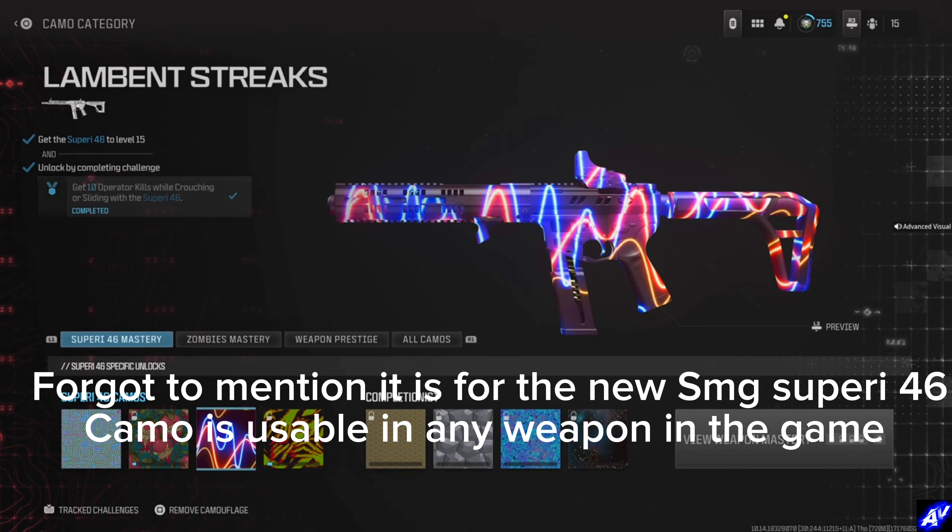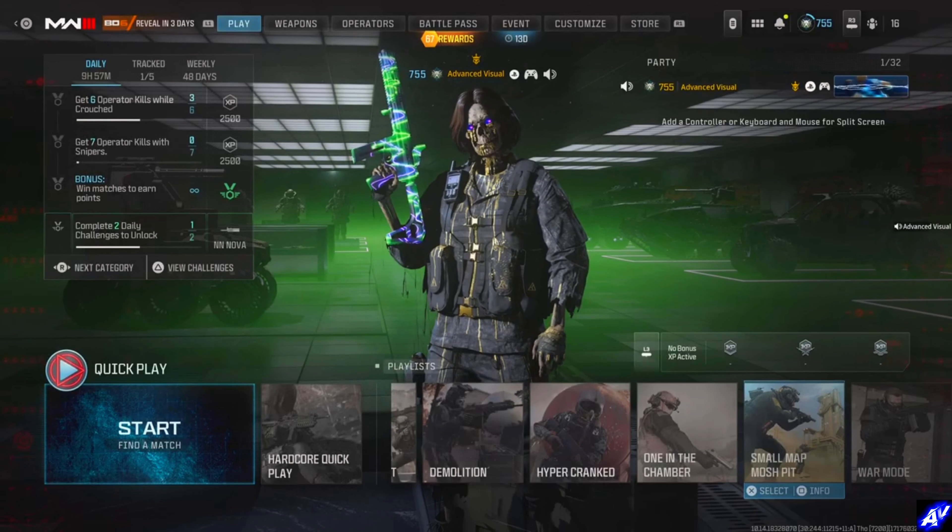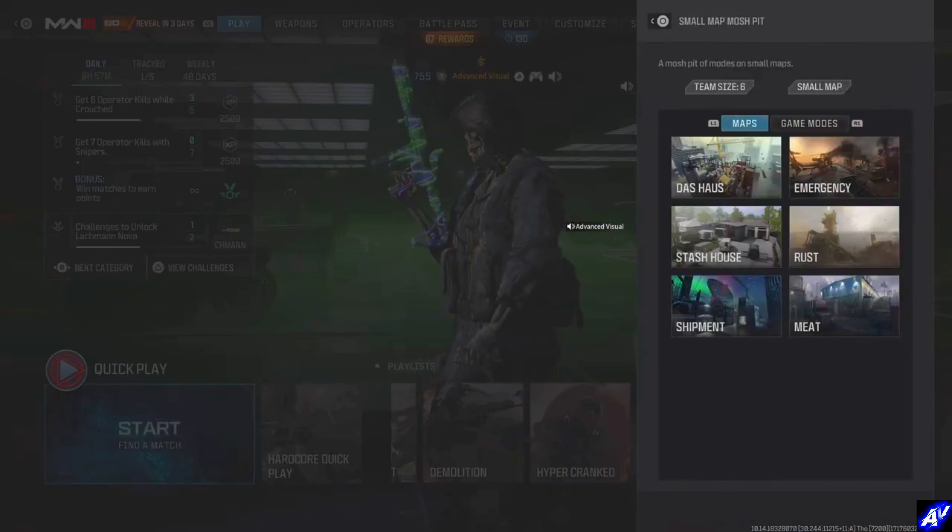The first camo, Lambent Streaks, will be for multiplayer. Before you can do the challenge you need to get this gun to level 15, and once you've done that the challenge is pretty simple — all you gotta do is get 10 kills either while crouching or sliding. I'd recommend the playlist Small Map Mosh Pit; you should be able to get this within a match if you have your gun at level 15.